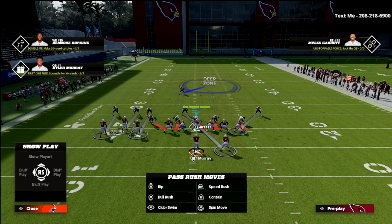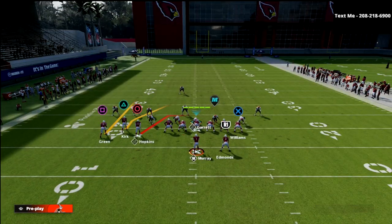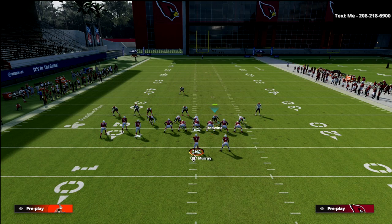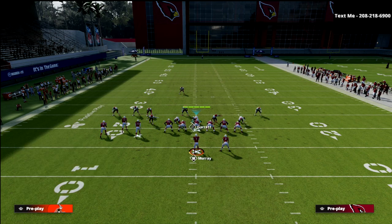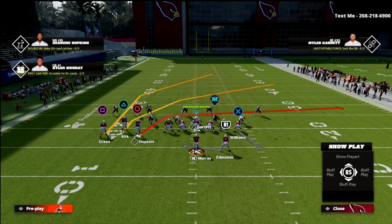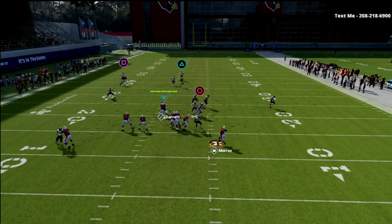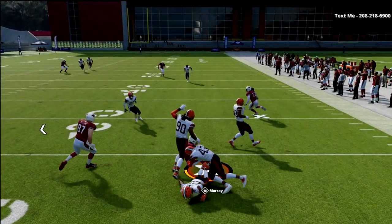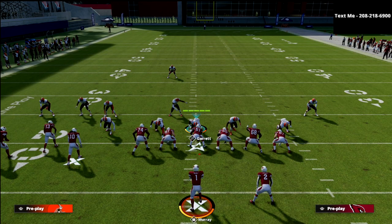On the defensive side, what I recommend is: if you see they're going to snap the ball and roll out — and again, this is harder to stop in Regs than in MUT because of the major speed discrepancy — you need to pass commit. Then once you see them rolling out, just click the right joystick in. The spy is going to go, and what we're trying to essentially create is a way to contain off the edge.